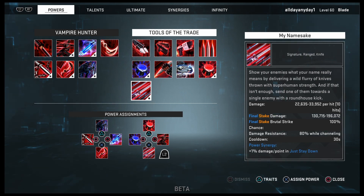There is their Devil character who is probably one of the strongest as well, mainly because he can hit a brutal every five seconds or so. But with this signature, even not fully min-maxed, I hit about 1.3 million. It does an automatic brutal strike, and looking at the final stake damage: 130,715 to 196,072 plus 100% brutal strike damage. It also shoots 10 knives doing 22,635 to 33,952 per hit — 10 hits. You gain 80% damage resistance while channeling, and the cooldown is 30 seconds.